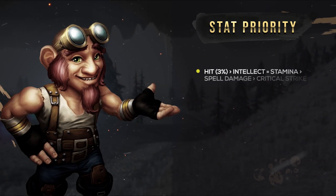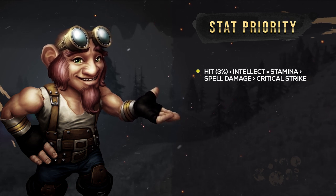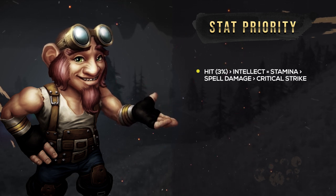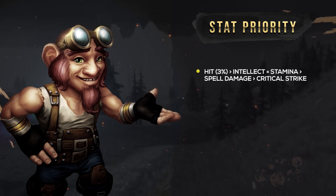First up is your hit cap. For PvP, you want to aim for 3%. However, this is currently unobtainable in Pre-raid BIS gear without a huge sacrifice to stats. But further down the line, you'll have an easier time finding hit on your gear.